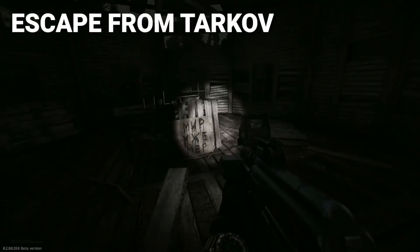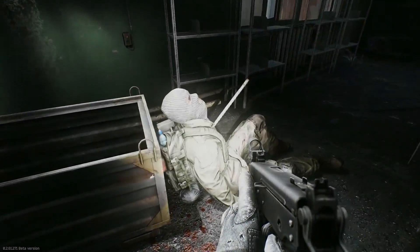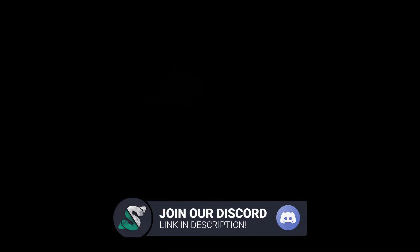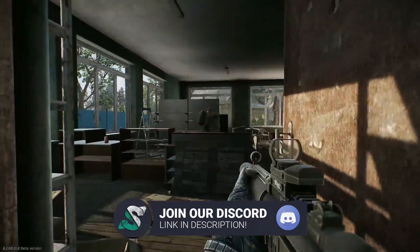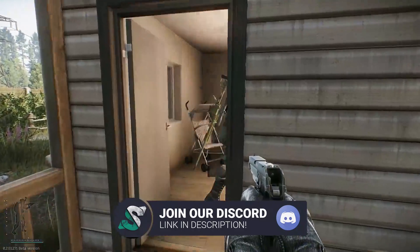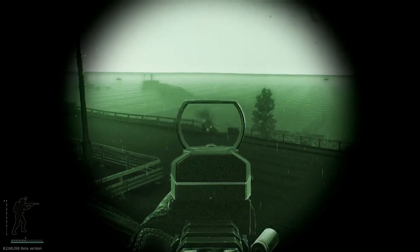Number 1: Escape from Tarkov. Escape from Tarkov is a hardcore and realistic first-person action RPG with MMO features and a story-driven walkthrough. It's being developed by Battlestate Games, who use Unity for the game. It's still not released, but an alpha version was available to select users during 2016, and then a closed beta was available just a year ago.